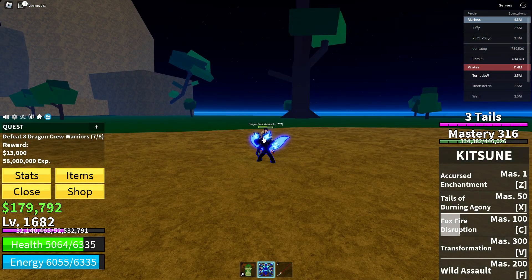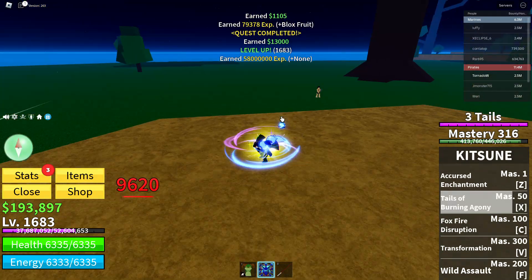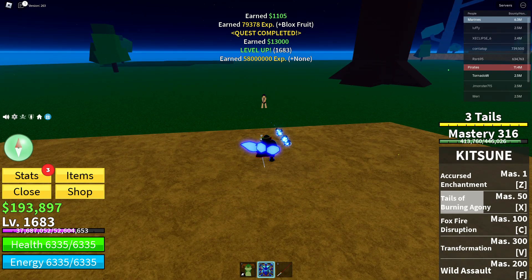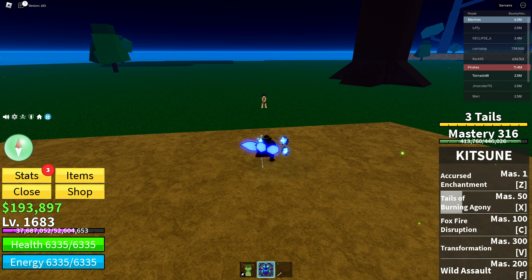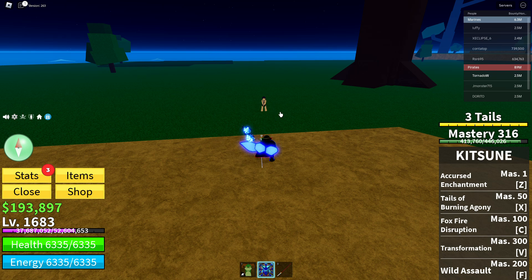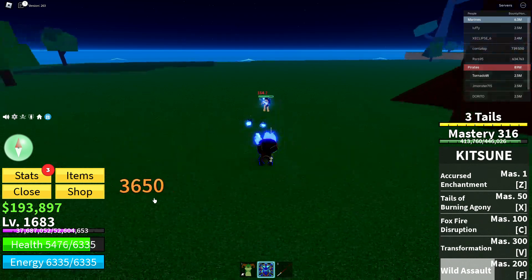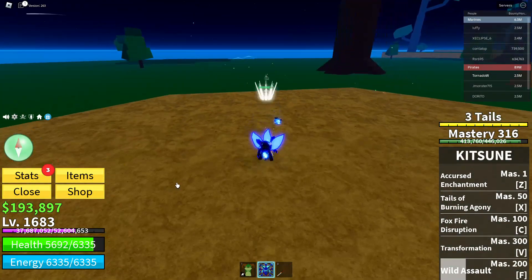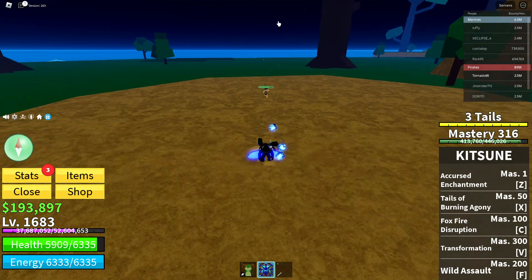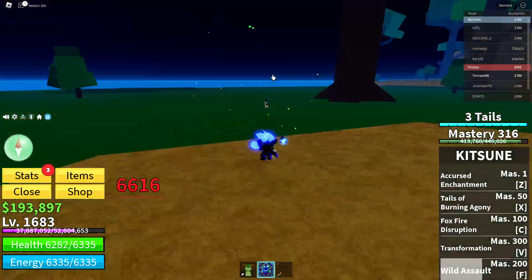The F move — I think it's pretty bad. The F move is 200 mastery, and I think the F should be the C move and the C move should be the F, because the C move is overpowered when you don't have the transformation. The F move is probably the worst move — it goes up to an enemy and does like three M1s and just a few burn damage, only 3,650. It can barely even get an enemy to half, unlike all the other moves.